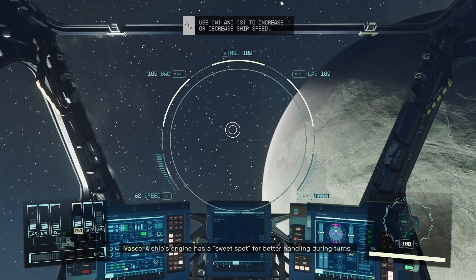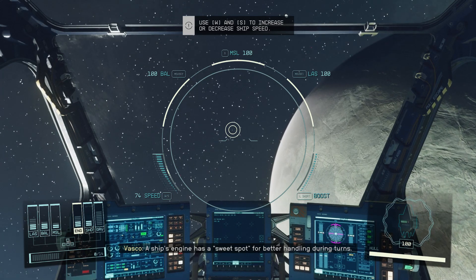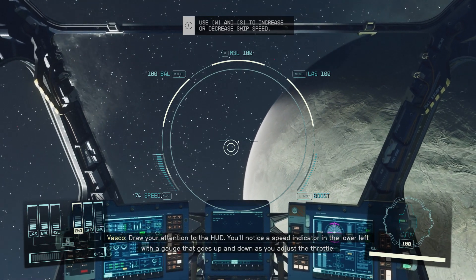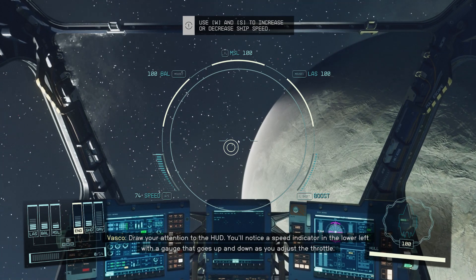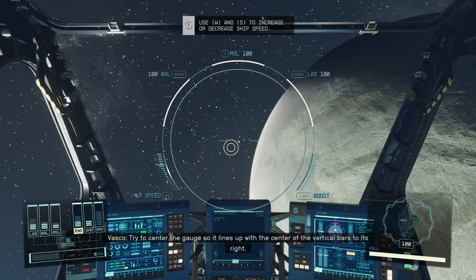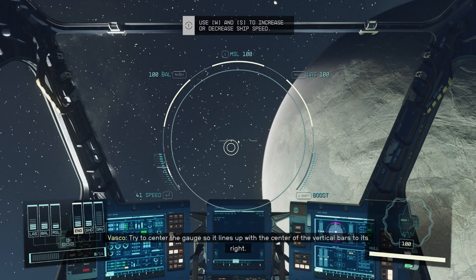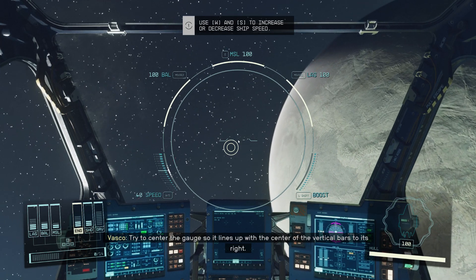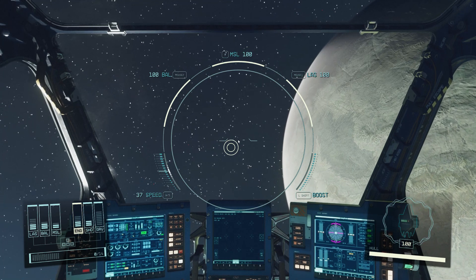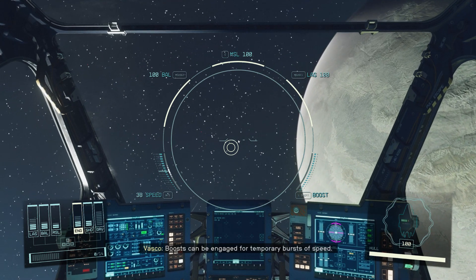A ship's engine has a sweet spot for better handling during turns. Draw your attention to the HUD. You'll notice a speed indicator in the lower left with a gauge that goes up and down as you adjust the throttle. Try to center the gauge so that it lines up with the center of the vertical bars to its right. Boosts can be engaged for temporary bursts of speed.